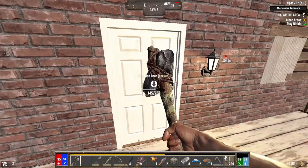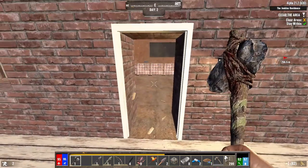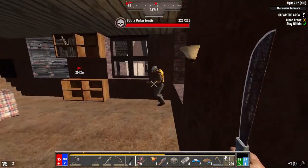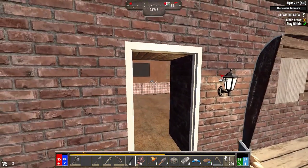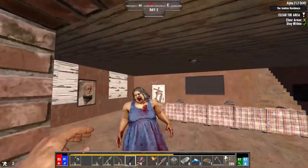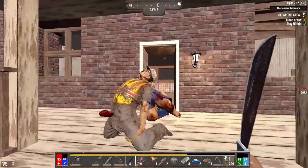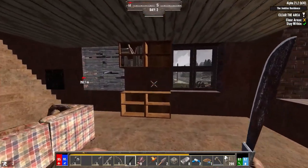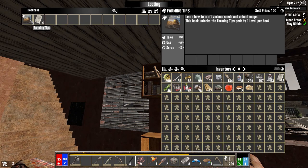Let's get through the door before big mama starts spitting at us — I don't want to be spat on. Boom — you go boom with the toilet, big mama. A bookshelf — farming tips! This will unlock the farming tips perk by one level.